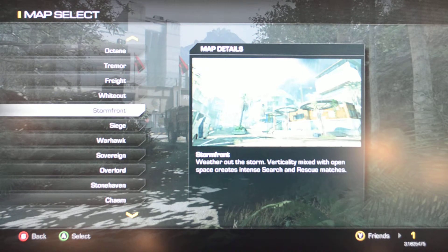Stormfront — weather out the storm. Rain and stuff will cover your bullets, and you'll have some vertical spaces to create search and rescue matches.